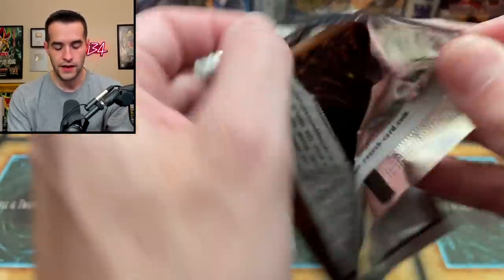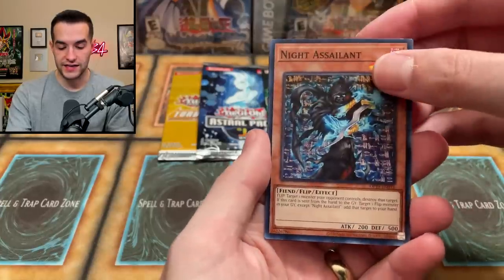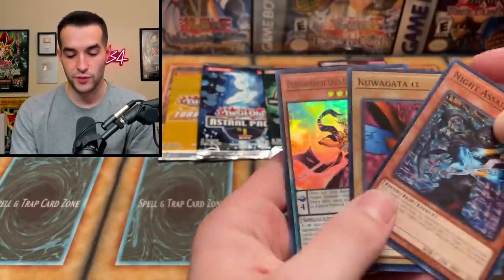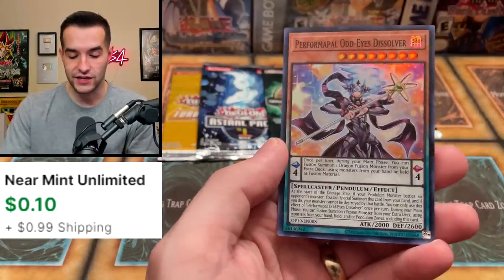Back to OTS 19 — we've got five more packs here. Send me some luck guys. We have Knight Assailant again — let's get another ulti. We got another Kuagata Alpha — I mean how can you complain? And the Performapal Odd-Eyes Dissolver.